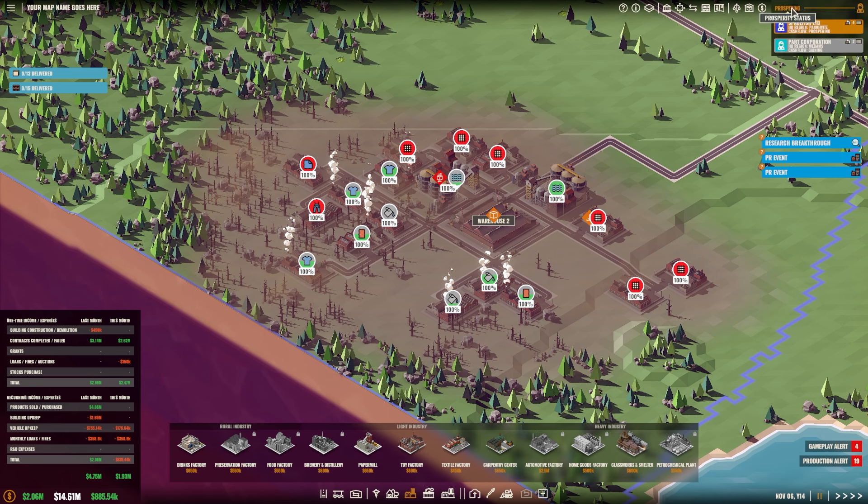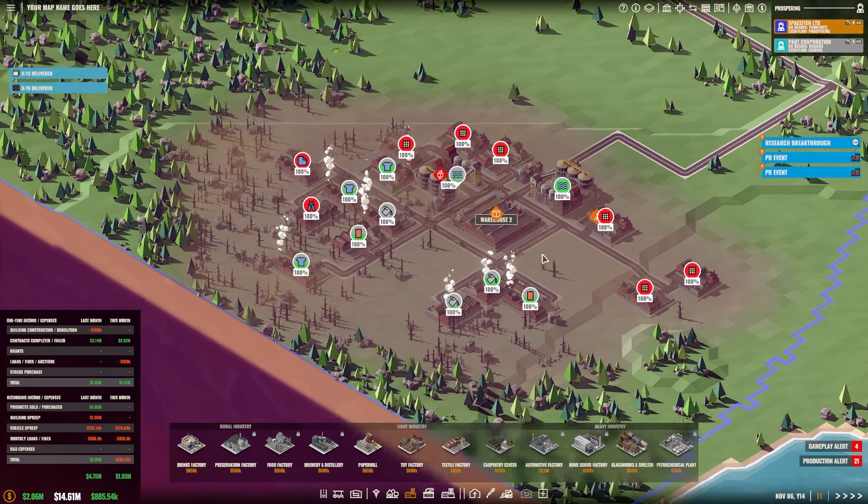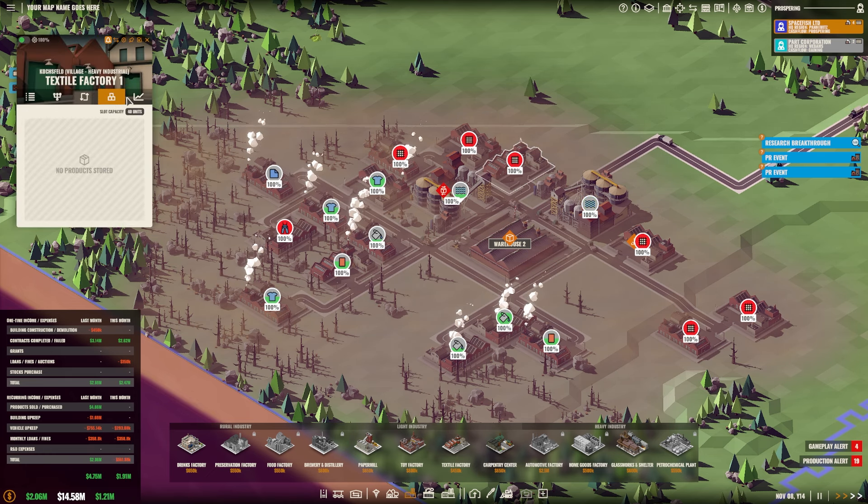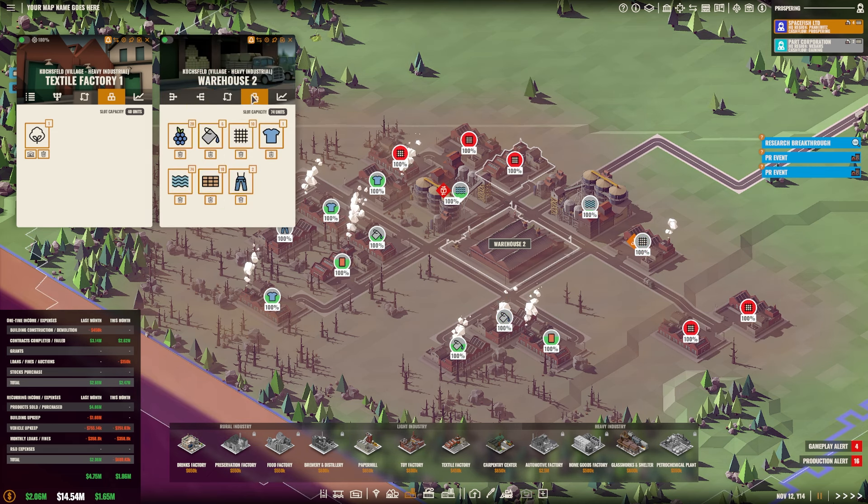We're making a lot more profit thanks to that. We're at 15 million bucks by the way — that's crazy. They're worth 81 million overall, but still, we are making a lot of money right now. What I want to look at briefly though is why all my light fabric places aren't producing properly. It appears we're low on cotton. Why are we low on cotton? It's due to this warehouse being completely overloaded.